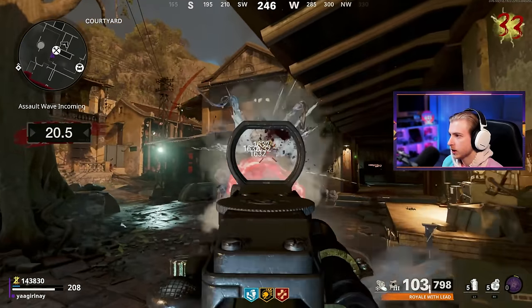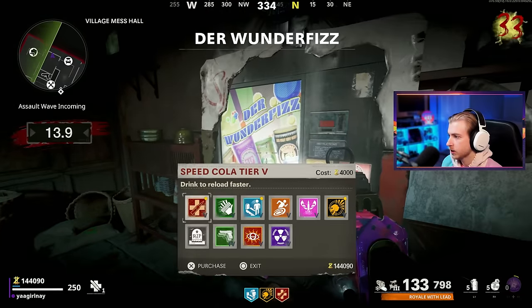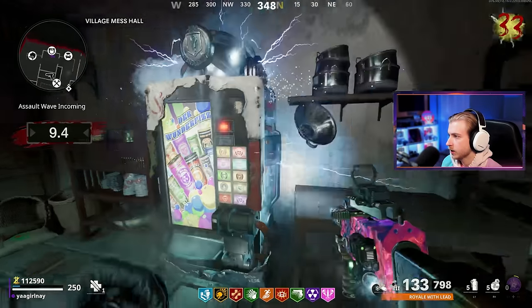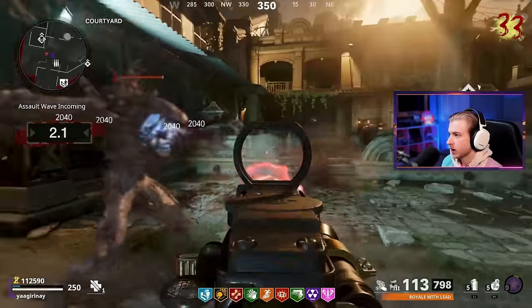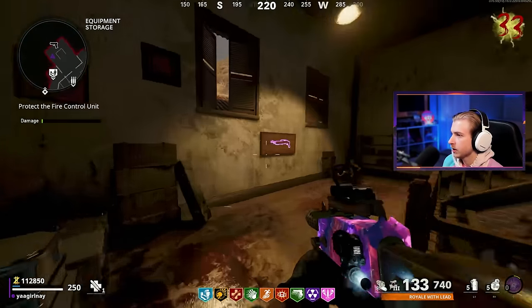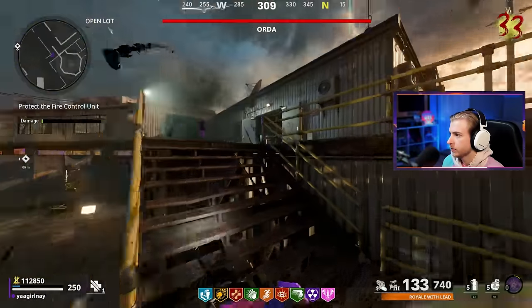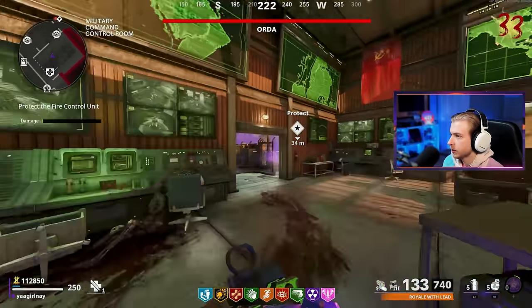Mimic, don't got time for you. Let's get our self-revive. We're not going to get to see Orda land, but that's all right — he'll know we're coming. I'm going to get elemental just because we're starting to get into higher rounds here. If we get downed again, elemental is definitely going to help us get up a lot easier. He already spawned in zombies that I can nade to get my ring of fire back.